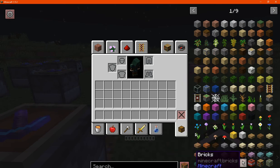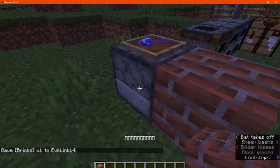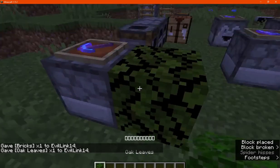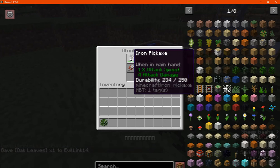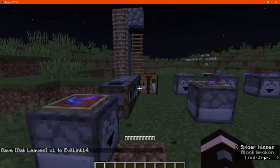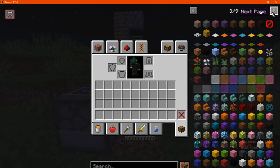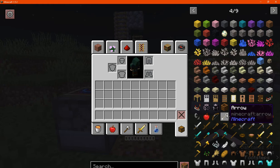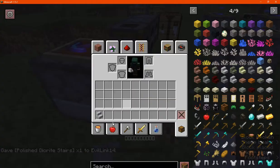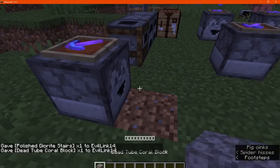A few common ones like stone and wood definitely will work. Bricks don't, but stone and wood and others will. It's mostly between the main three tools — pickaxe, axe, and shovel — not shears, hoes, swords, or flint and steel. Many of the common blocks work, but not the extras.